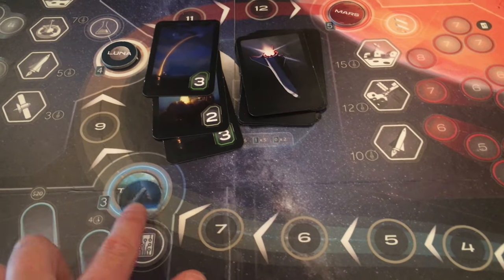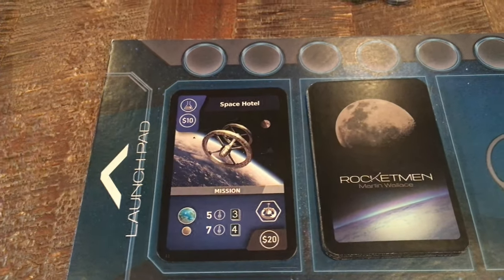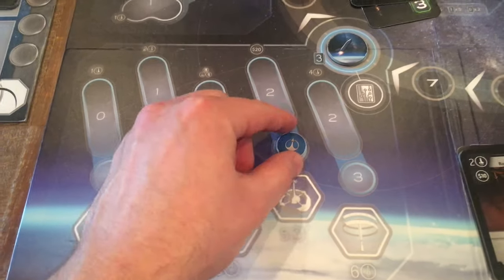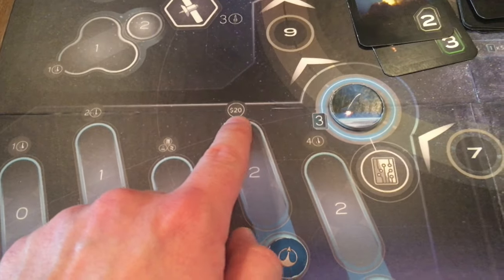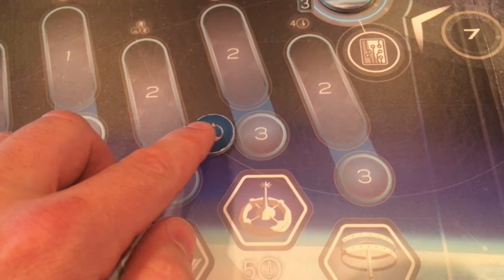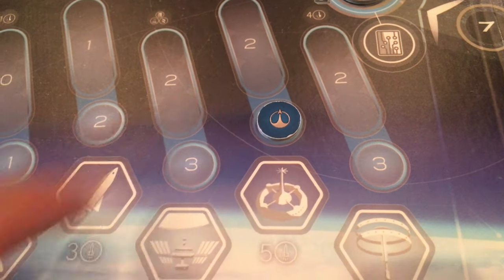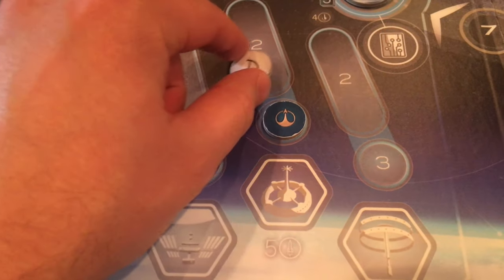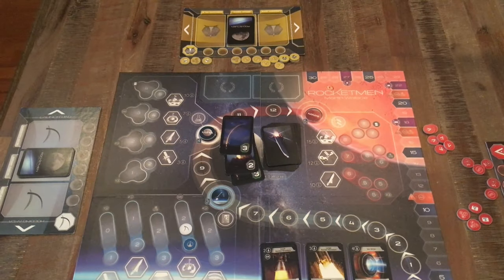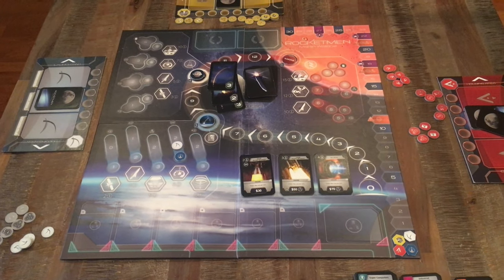If you have a successful mission, you will receive an ongoing benefit listed on the bottom right of your mission card. It is also listed on the side of the board where you will place one of your tokens showing you successfully accomplished that mission. If you are the first to do that mission, you gain the higher number of points. Anyone else who completes it later receives the lower number of points.